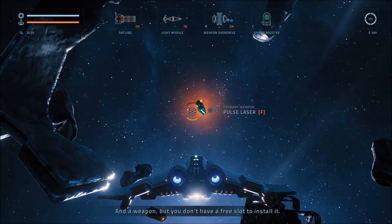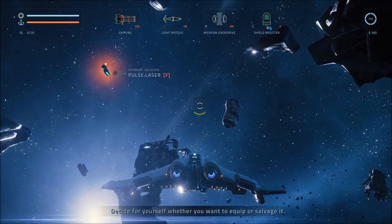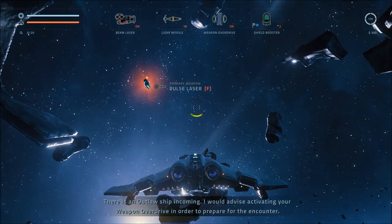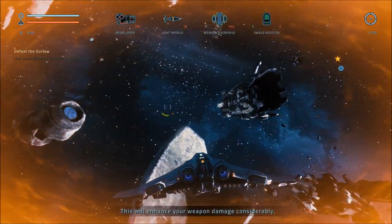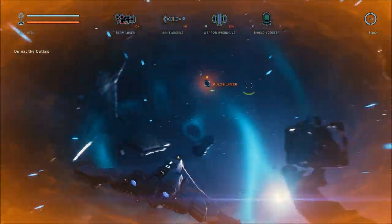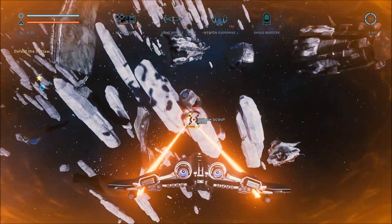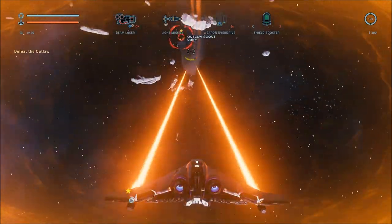A weapon, but you don't have a free slot to install it — decide whether you want to equip or salvage it. I would advise activating your weapon overdrive to prepare for the encounter. This will enhance your weapon damage considerably. I like the sound of that. Our weapon damage has been increased, and we just pretty much melted that pool.